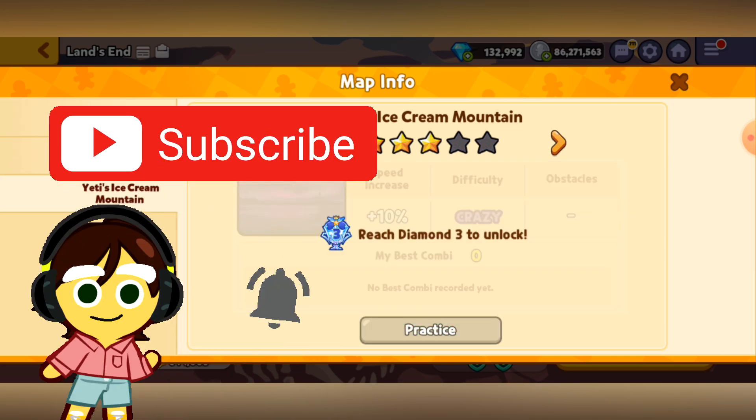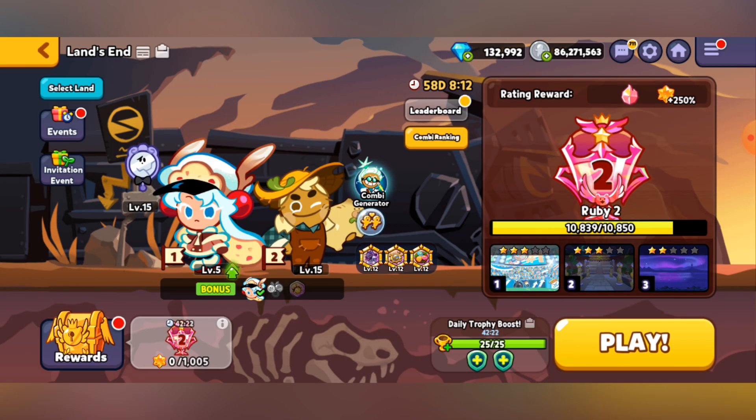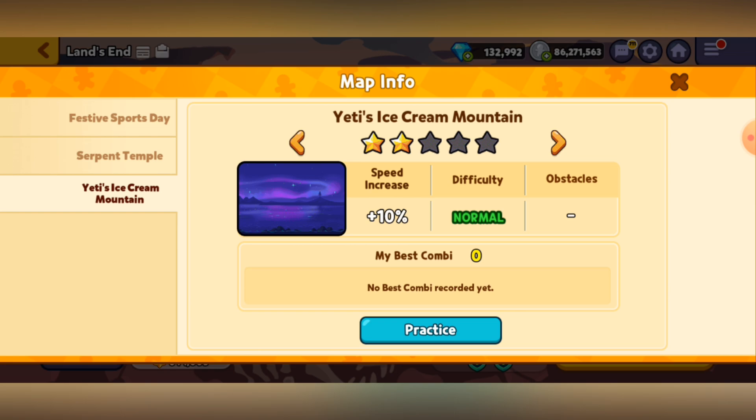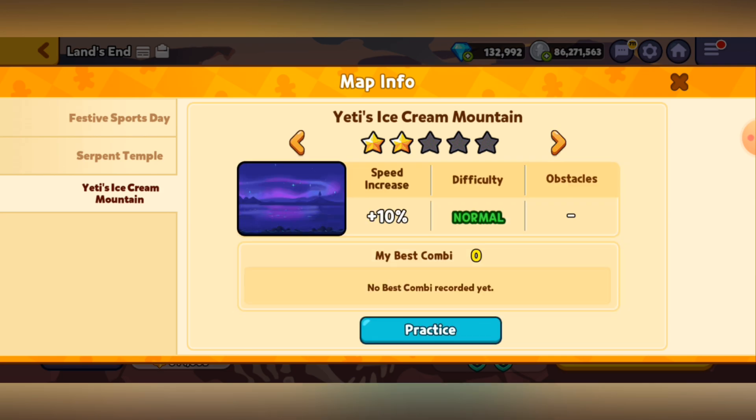I probably should do an off-camera Trophy Race run, because for some reason it lowered my rank to the point where I can't access Crazy Mode, and that's something that I really want to do. So maybe I might do that, but what I do want to do is still show off the one-star mode, because I also want to show off Crazy Mode, but that may take a couple of Trophy Races.